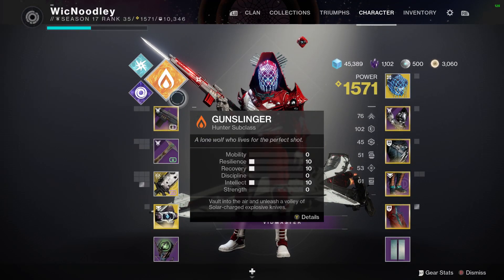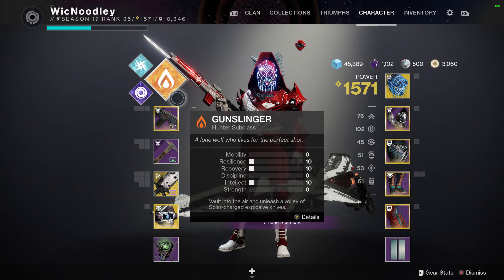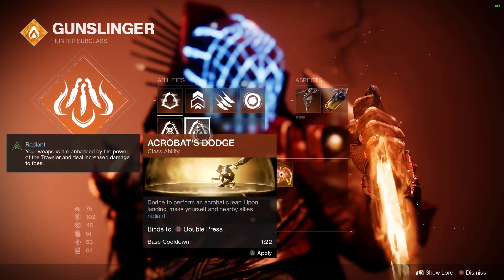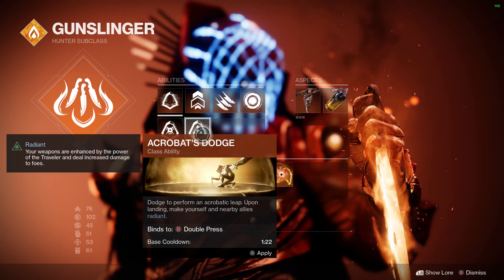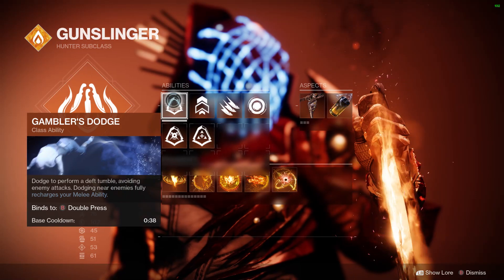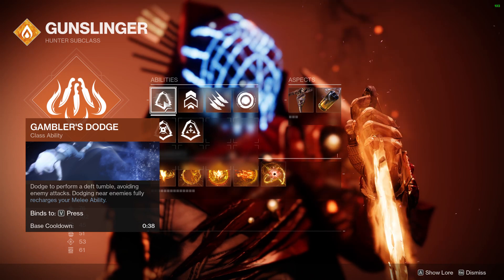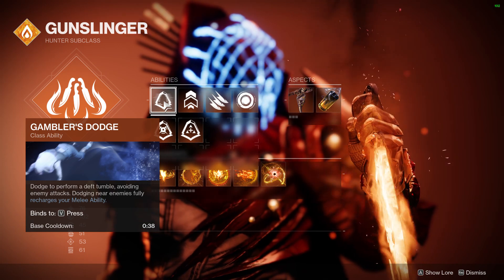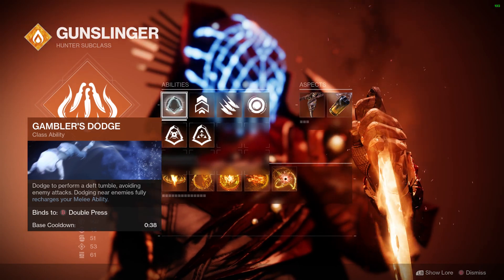The basic meat and potatoes of this build is you're just chucking knives, getting radiant, and healing the entire time. I'm using Gambler's Dodge — a lot of people are using Acrobat's Dodge now since it makes you and your allies radiant, but you don't really need that with this one. With Gambler's Dodge, if you look right at the bottom, if you dodge near enemies you basically get your knife throw back. So you're chaining knife throws and if you miss one, just dodge once to get it back.